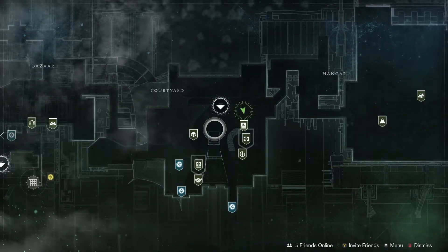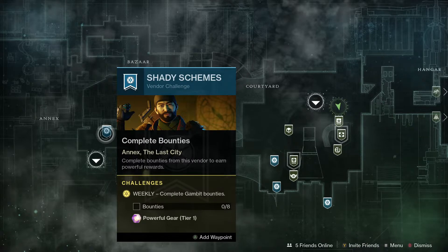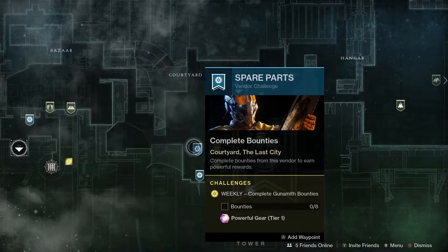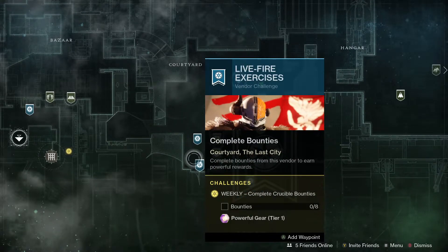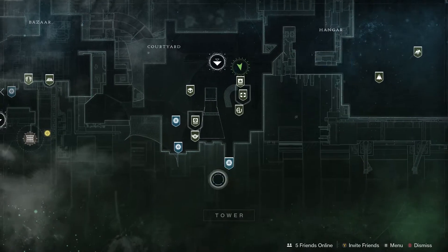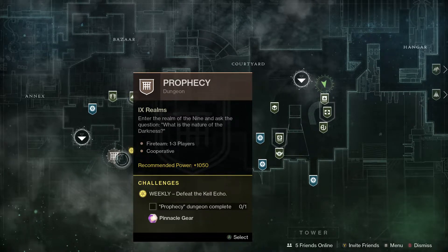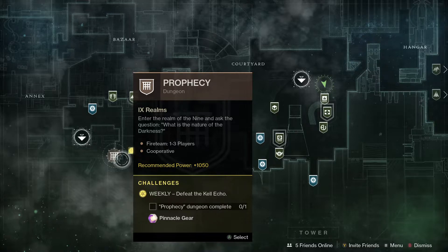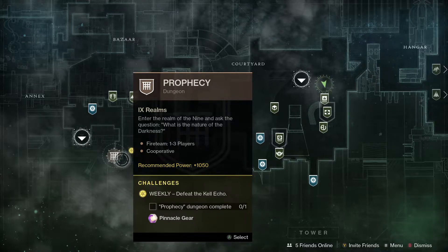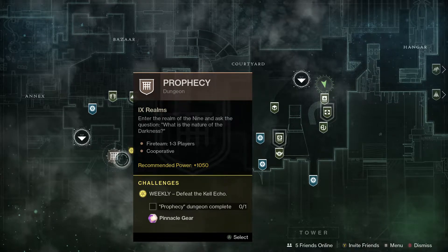Let's check in with our vendors on the tower. If you do eight bounties for various vendors you'll get powerful tier one rewards — that includes the Drifter, Banshee-44 the gunsmith, Lord Shaxx with the Crucible, and Zavala with the Strikes. And don't forget the Prophecy Dungeon is back — it's been back for a few weeks — but it's worth pointing out because you get a pinnacle reward and it's a really good piece of content. If you haven't jumped into the Prophecy Dungeon, I definitely recommend you do that.